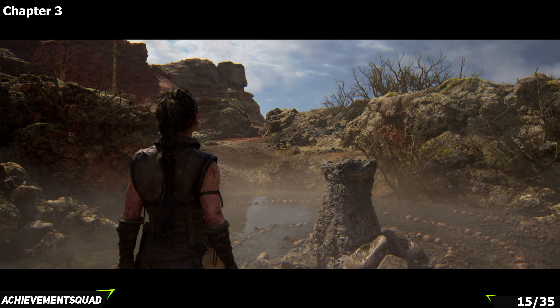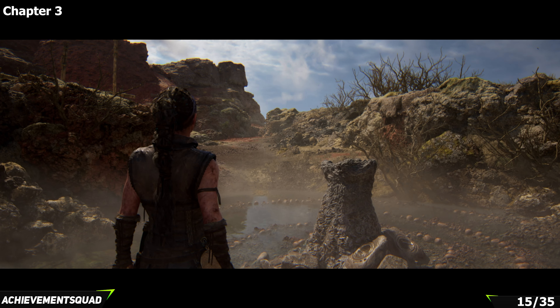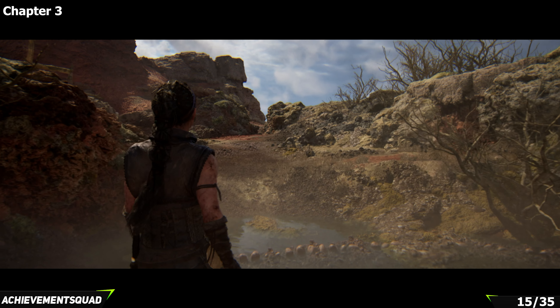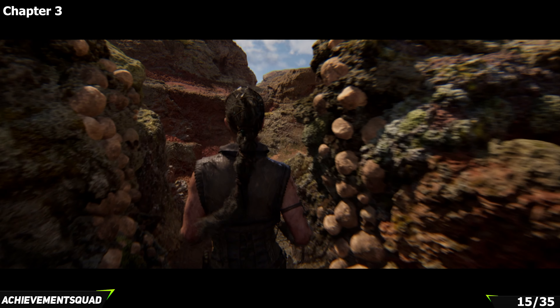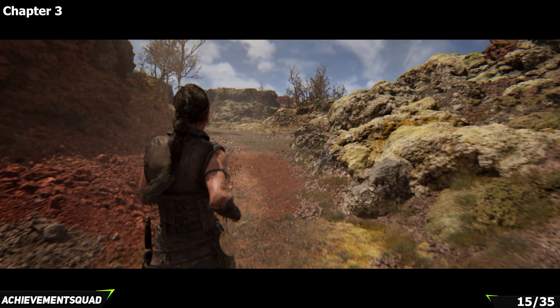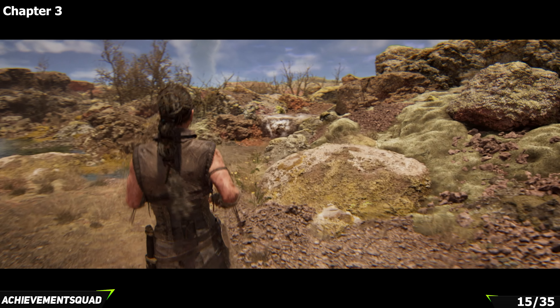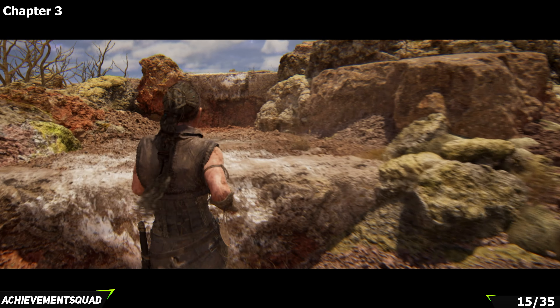Your next collectible is after solving another one of the water puzzles and it's just off the main path — this is our next hidden face. You'll have solved this puzzle as part of the main story. Make your way up the hill and go through where the blockage originally was. As you squeeze through this gap take a right, make your way down into this area, and hop down the ledges in front of you. Take a right at the bottom, then stick to the right hand side and hop up the ledges to get to the top for your next collectible.